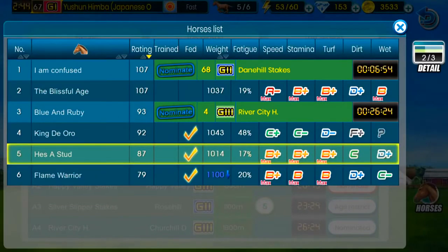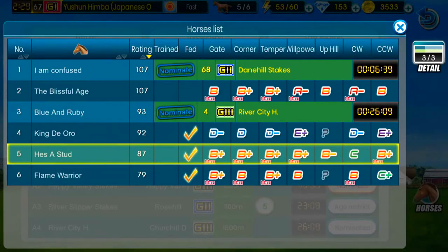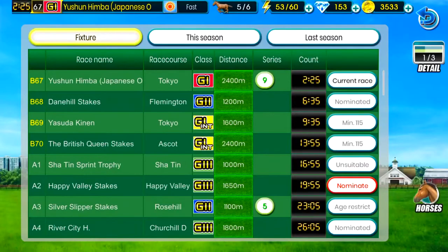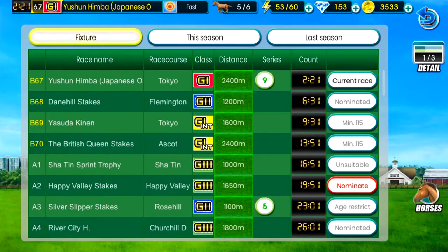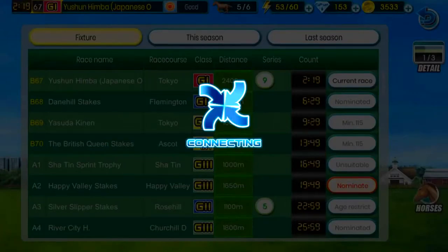All this looks very confusing, but I promise the more you play the game it becomes very easy to navigate. So here's our horses list — He's a Stud, the one we have highlighted right now, fatigue's only at 17%, and he likes to run on counterclockwise tracks as well. So we'll try to find him a race like that too.